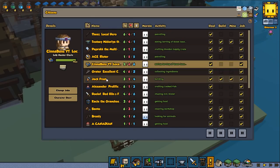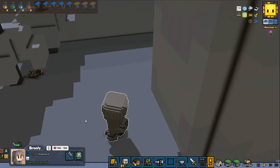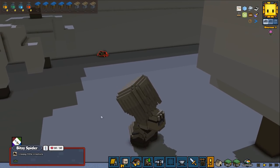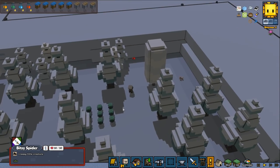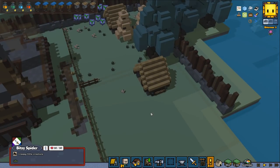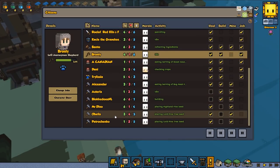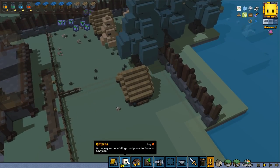That is not a sheep for sure — that's a bitsy spider. Maybe you can make some cobweb for us. Maybe we would have needed to have like another shepherd to be able to handle this, because one might be too little. I never had two pastures for one shepherd, but we will see.